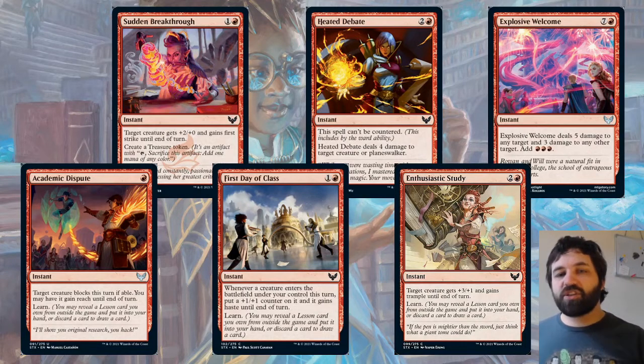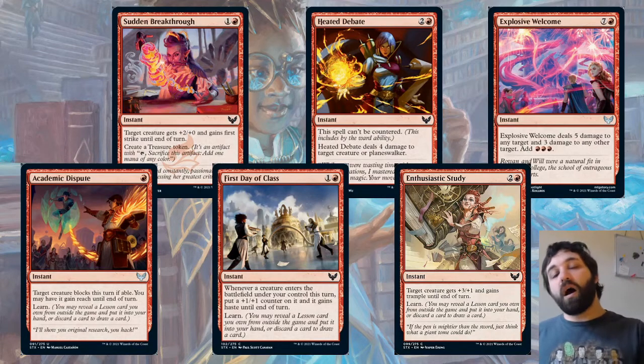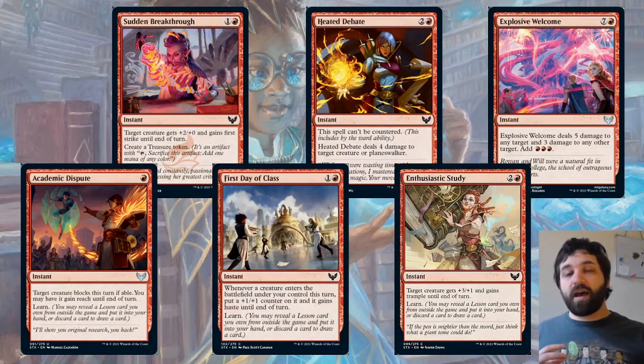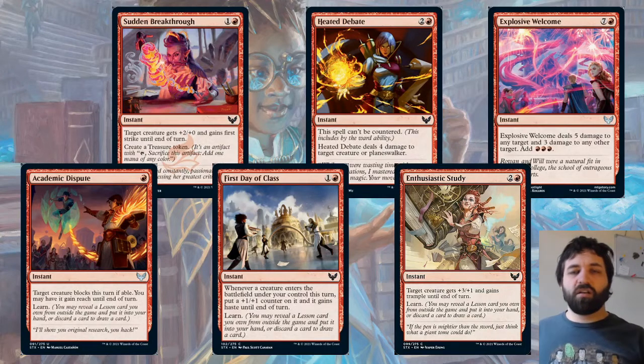Then we've got Enthusiastic Study — target creature gets +3/+1 and gains trample until end of turn, plus Learn. We've already discussed how trample is going to be quite important in this set and that still remains true. You can learn, but there's no instant-speed lesson card, so you can't use this at instant speed into a lesson card. But it's still going to be quite a useful card.